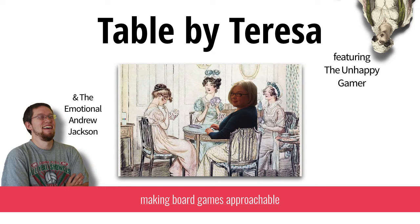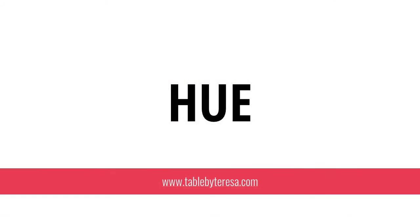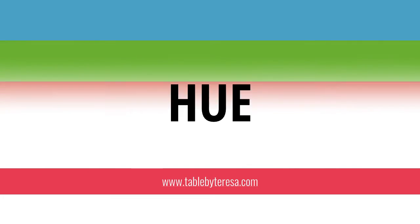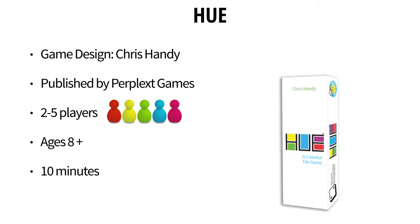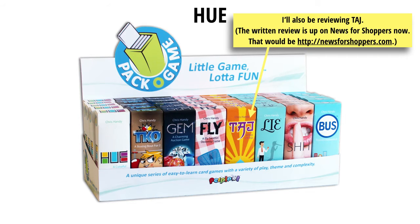Games! Hi and welcome to Table by Teresa. Let's take a look at Hue. In Hue, players place cards with colors, trying to build sections of those that will score them points. Hue is part of Perplex Games' Pack of Games, a set of eight games about the size of a pack of gum.